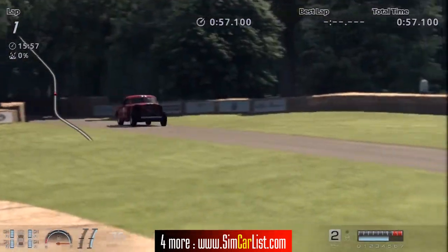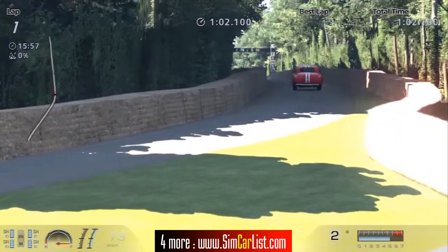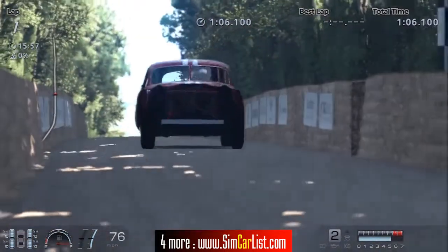So let's find out what the SimCarList.com official lap record is for the Mario Andretti's 1948 Hudson from Gran Turismo 6 at the Goodwood Hill Climb Track — and it is 1 minute 6.216 seconds.